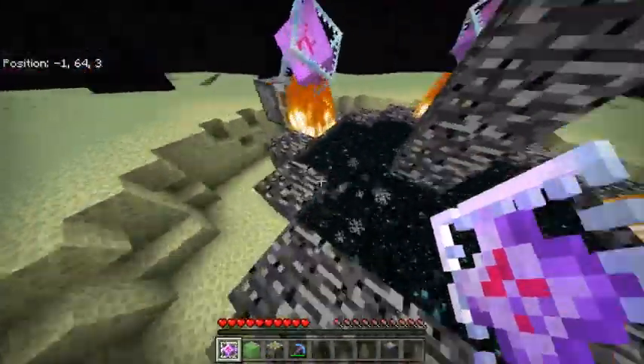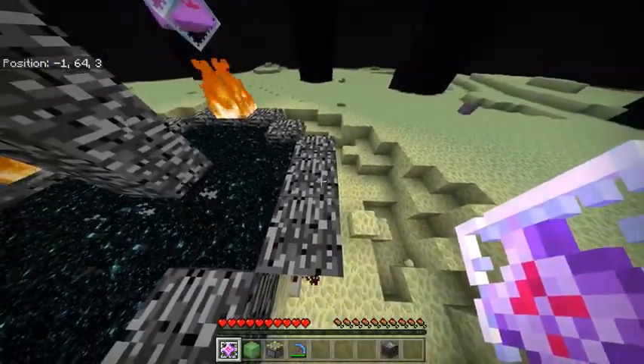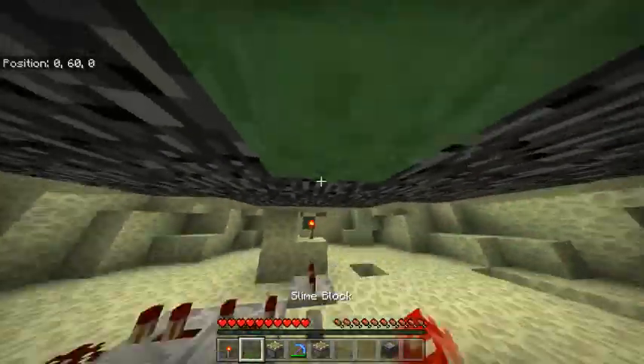We need to have that slime block on our hotbar because we'll probably need it. Looks like we're all set, so let's go ahead and place this. The first thing we're going to do is break this torch, break this, and place this here.